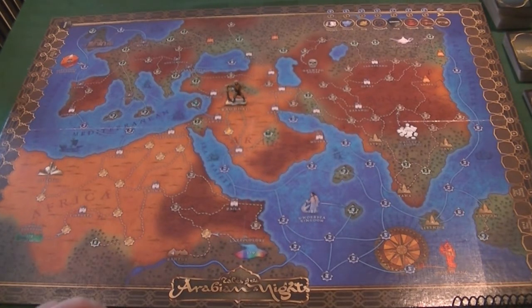So that's set up. You place all your tokens on the board accordingly, take a quest, and take three skills of your choice. Let's go through a game turn.